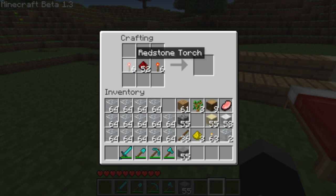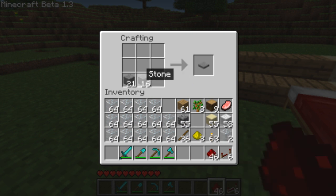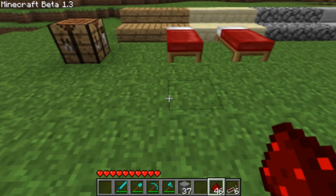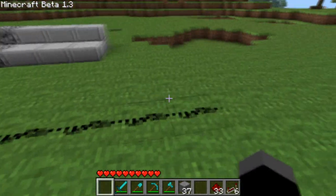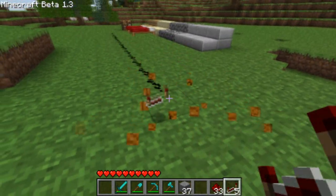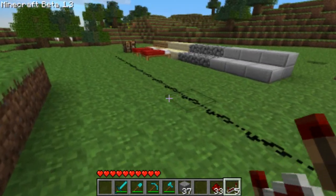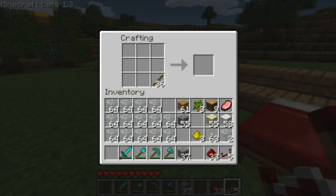We're going to make some redstone repeaters. You need redstone torches either side of the middle, redstone in the middle, and smooth stone along the bottom. I've made a couple of these and they're directional and they have four different settings. The first setting delays it one tick, second two, third three, and the fourth four ticks. You right click on it and it will change the settings.